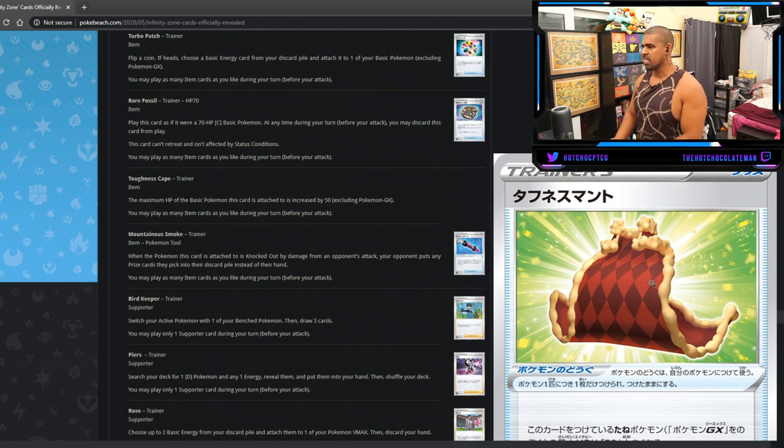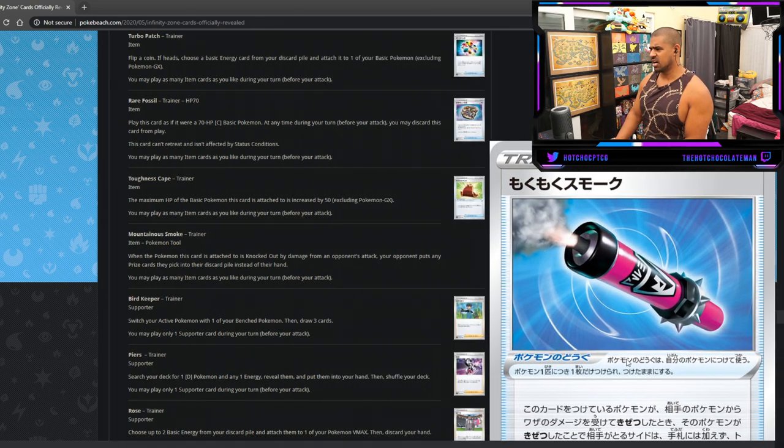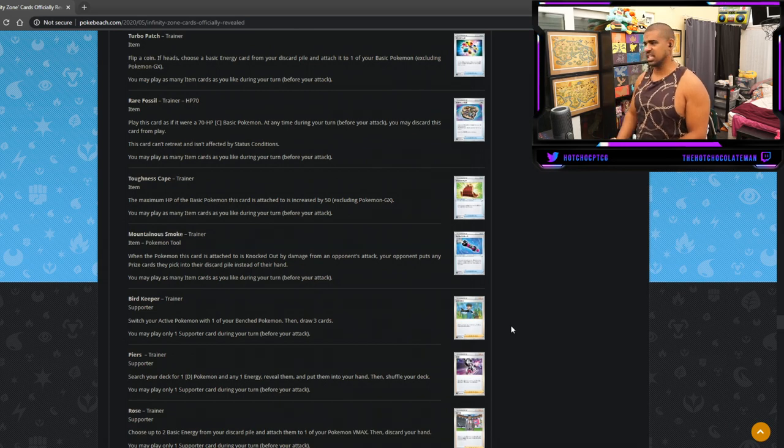Mountain of Smoke tool — when the Pokemon this card is attached to is knocked out by damage from an opponent's attack, put your opponent's prize cards they pick up into the discard pile instead of their hand. Too situational — way too many stipulations. You have to be knocked out first, and the effect is mediocre: just discarding their prizes instead of them drawing them. Tools that rely on being knocked out need a bonkers effect, like Lucky Egg or Giant Bomb. This doesn't reach that bar.